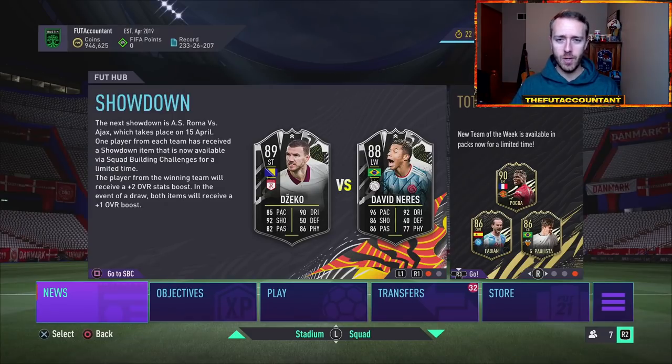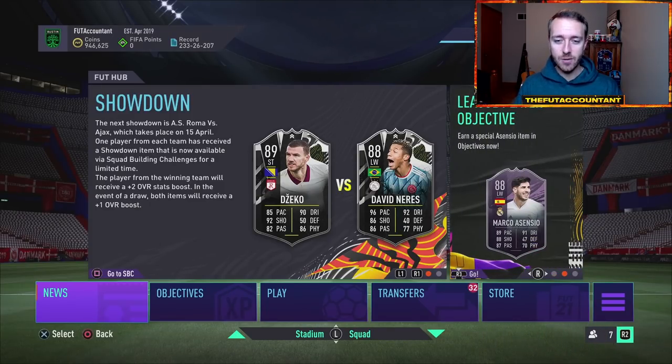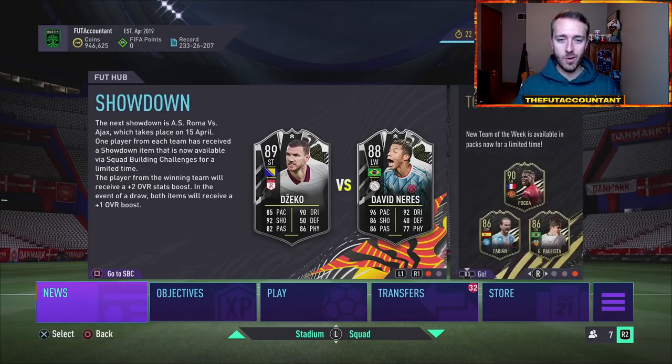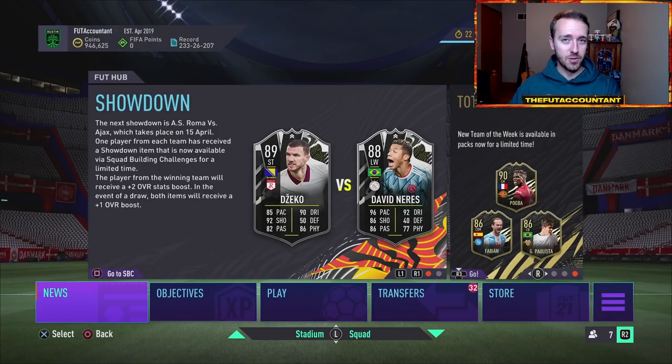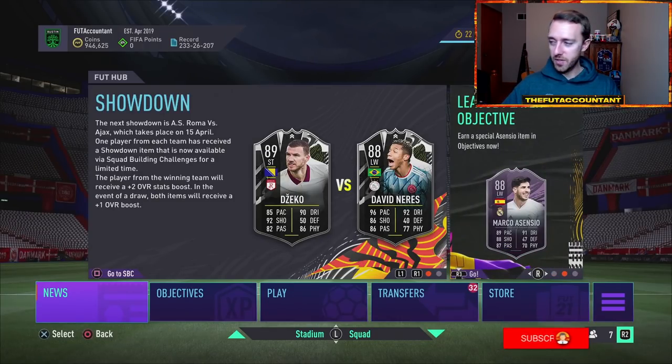Icon moments all the way down to your 100K specials out of packs, informs, special cards — huge drops everywhere. And today, already you're seeing some of this stuff bounce back, but I want to talk about where this market is headed as we get closer to Team of the Season and why this SBC was the absolute masterclass play from EA Sports to drop some of the prices on this market.